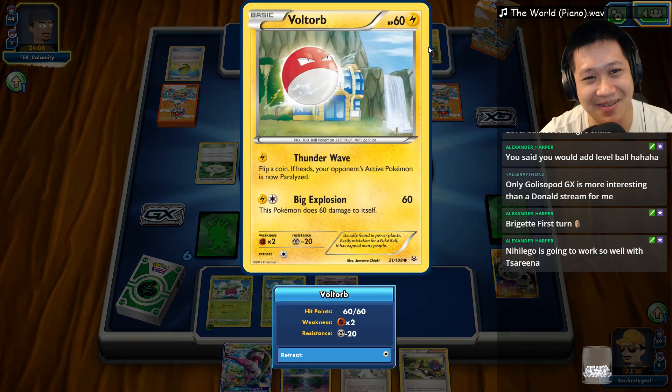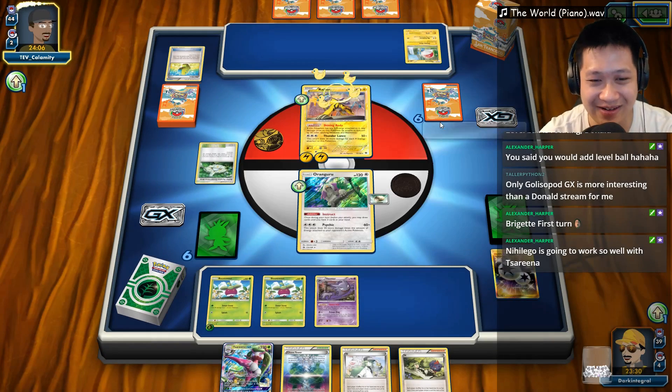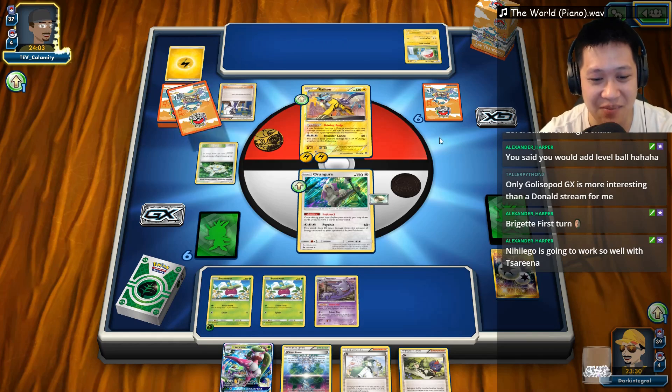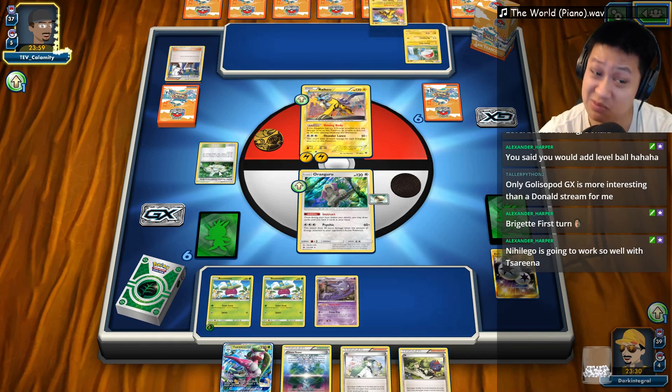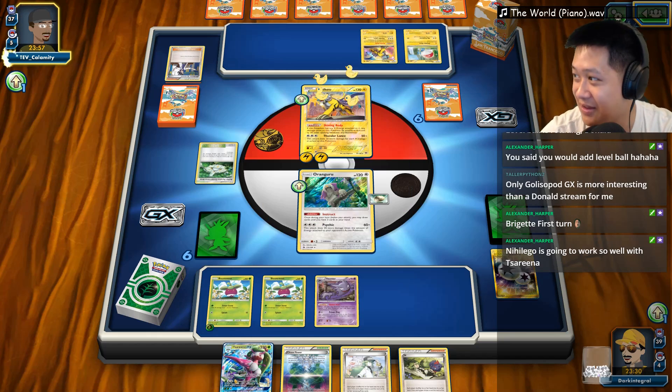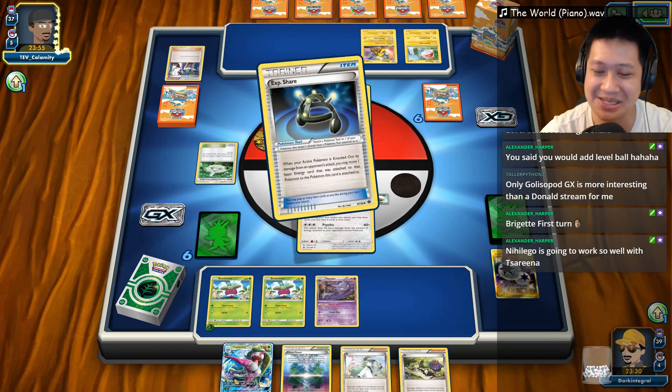Why does he look through the Voltorb? Two energies up but it's confused. Gonna start off with a Sycamore. And now I have four Chaos Towers — I wanted that to be consistent. Here it is, everything is — Alolan Vulpix is going to work so well with Serena.